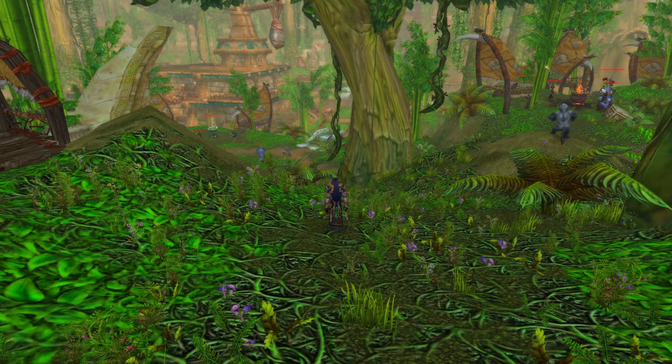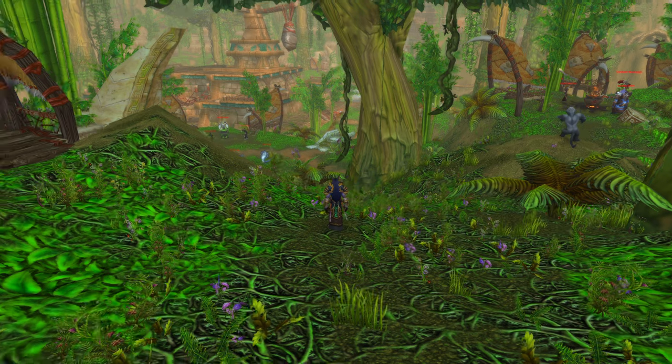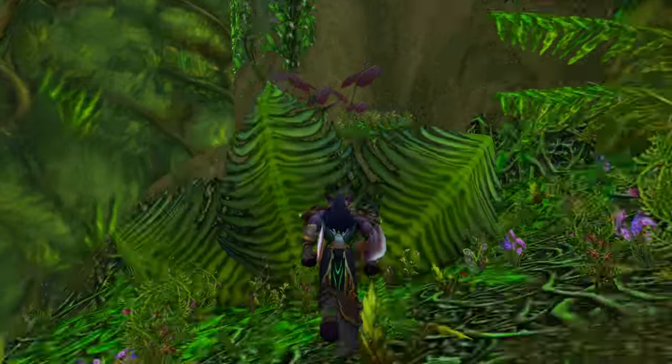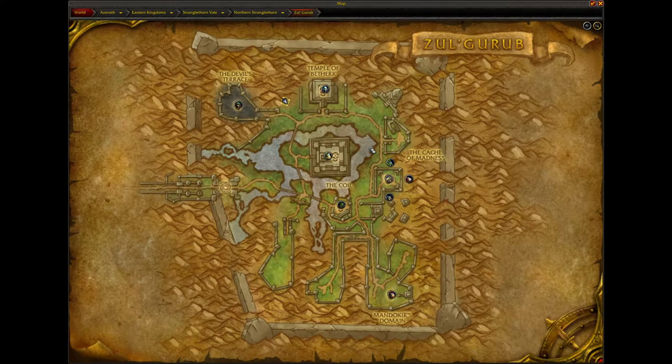So essentially this is classic Stranglethorn Vale, and I'm hoping that this works, because I was trying to find a bunch of different ways to get out. We're going to see if we can escape today. We are on this side of the map, and we're going to go out this way. We're going to hope we can escape out this way — I believe we can, because I think I did find a path.